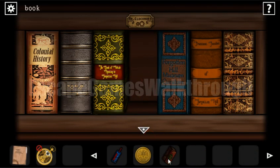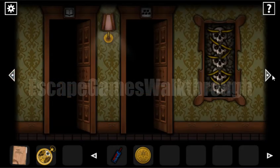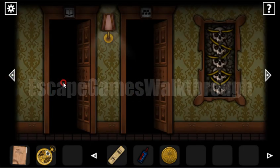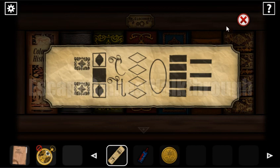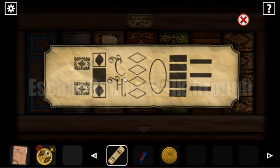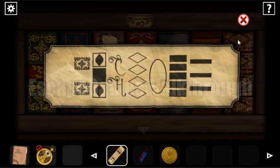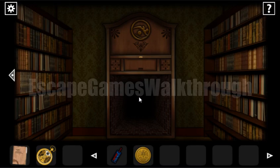We have four books to place — one, two, three, four — all on their spots. Now we need a hint on how to arrange them. The hint is in the hand of a statue, showing the sides of the books and the order: first Colonial History, then four rhombuses, then oval, four rhombuses, oval. We swap those last two and a hidden passage opens — let's go inside.